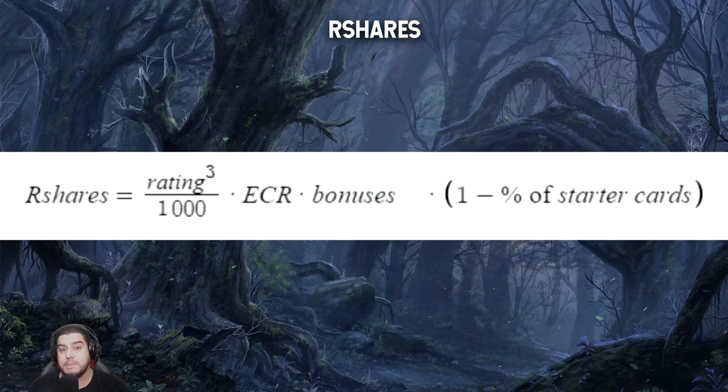The formula that determines the amount and significance of your rewards earned is called R-shares. This formula takes into account your current league rating cubed, your energy capture rate (ECR), whether you're using gold foil or older edition cards in battle, whether you're using starter cards, your win streaks, as well as the benefits from the guild quest lodge. The reward shares — or R-shares — earned from every ranked battle win during a season using this criteria contribute to a player's reward points for that season.